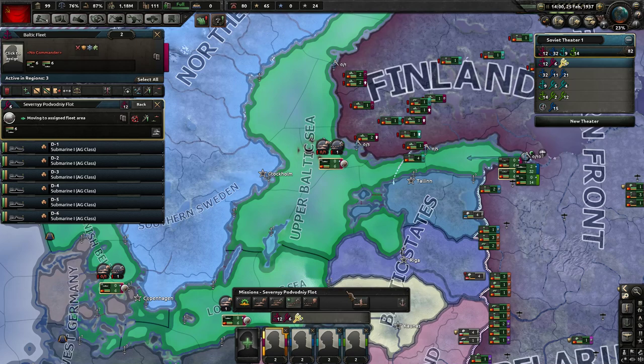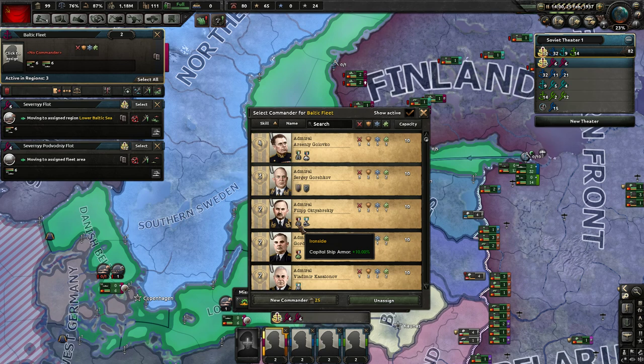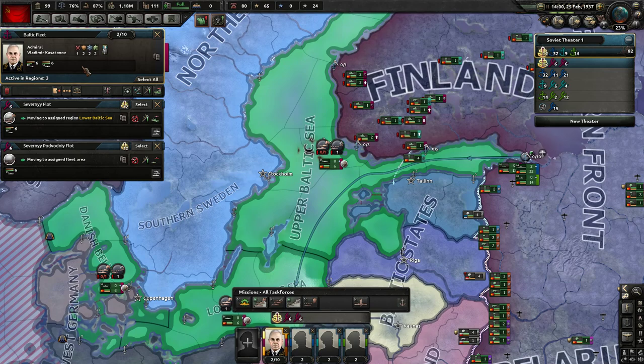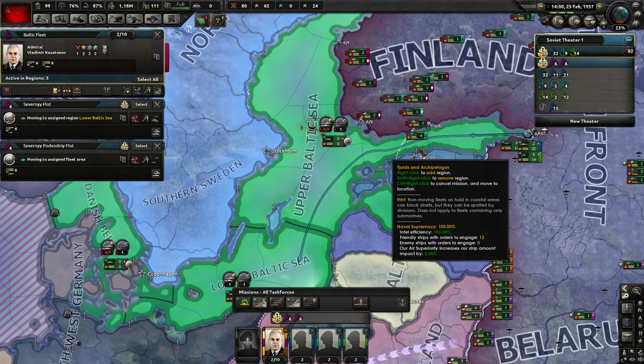This fleet can be assigned a commander. For the Baltic fleet, we're going to assign an admiral. We're doing a lot of submarine action - one admiral has green water expert for shallow seas, but this admiral here has the Sea Wolf trait so his submarines attack better. We'll go ahead and use him - so he's in charge of this fleet with access to both destroyers and submarines.